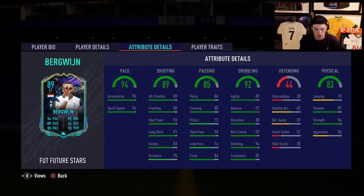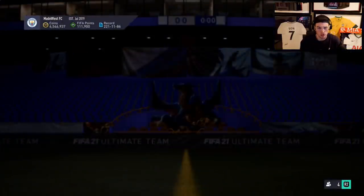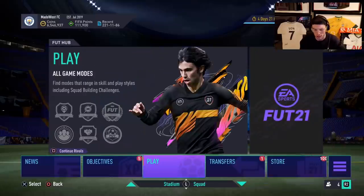89 agility makes him very responsive, 88 reactions - there's a lot to like about this card. His passing at 90 is really good, 88 reactions is also really good, ball control is really good. The most unique thing about Bergwijn's card is that he's got 94 strength. How does that work out in game? That 94 strength is very appealing and could make for a card that is potentially really good in game.